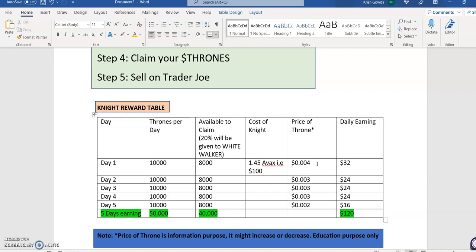Based on that, you'd make around $32 on day one. Assuming the price of Throne drops a little, the earning might be around $24. If you calculate for five days, it comes to close to $120. That's not bad. And this game can run for many days, so you'd keep making some amount every day by selling your Thrones. That's the Knight NFT picture.